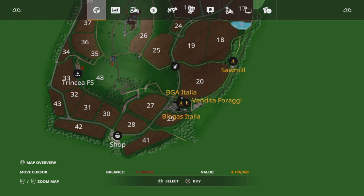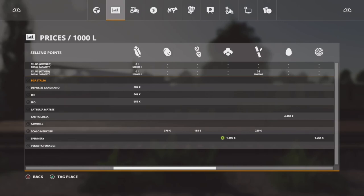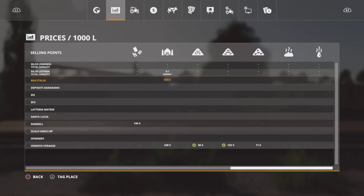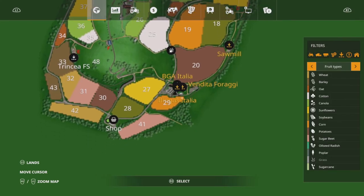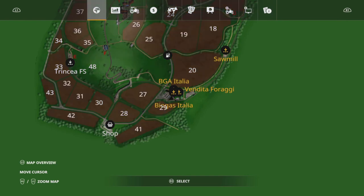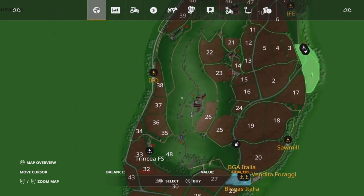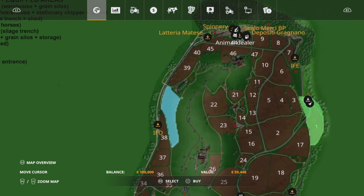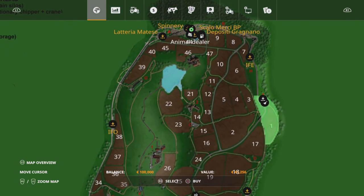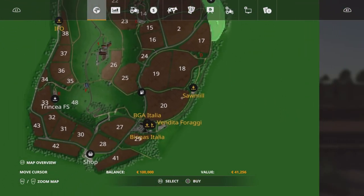The BGA Italia is your normal standard biogas plant, costing $184,320 to buy. It takes your standard items: silage, grass, hay, slurry and manure. There are some grass areas to buy — $155,000 for one, $90,000 for another, $41,000 for another. You can't buy the outside of the map, but you don't need to.